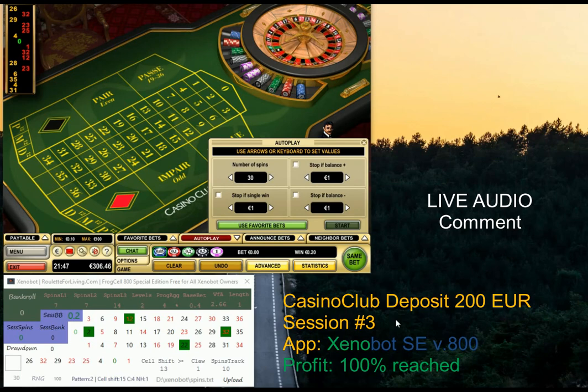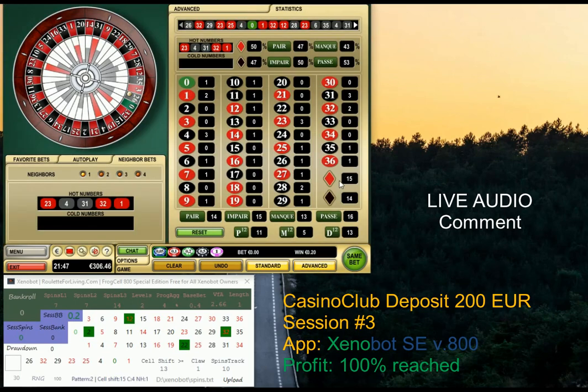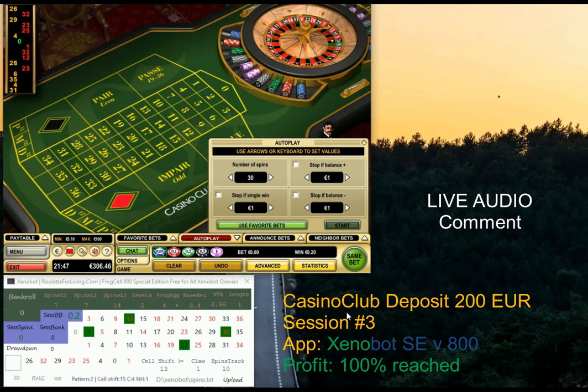You also asked me via email whether I could show you exactly how to start the whole session from the beginning. Normally I go to statistics, generate service pins first, scroll back and enter all service pins — I just did that. I entered all these service pins which I generated upfront. That's one of the great tools for this software for Casino Club. I set up seven spins, so I set the number of spins to seven.